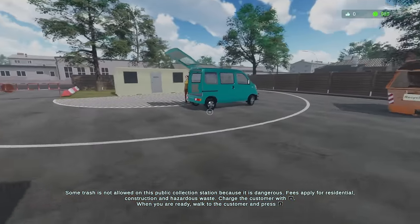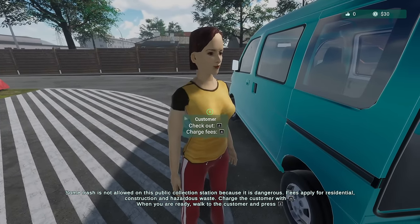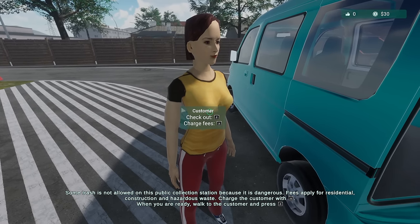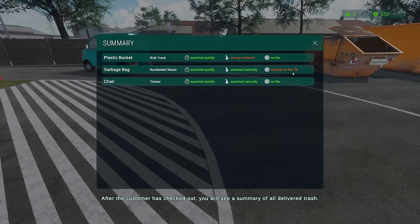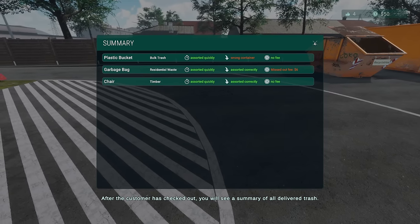Excellent — that's 30 bucks we made. Check out — charge fee. Some trash is not allowed in the public collection station because of dangerous fees. Apply for residential, construction, and hazardous waste — charge the customer with X. I missed out on six bucks! I missed a six-dollar fee — what!